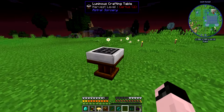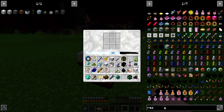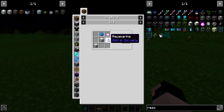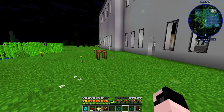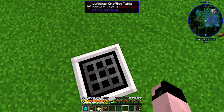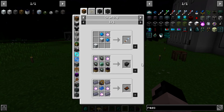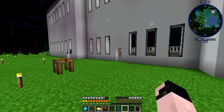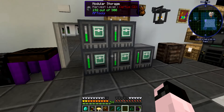I kind of want to get the luminous crafting table. We actually have star power here now. If we look up the resonating wand, it's... Salis Mundus? So I kind of hit another roadblock. What is all this Salis Mundus used for? Pretty much everything — great.